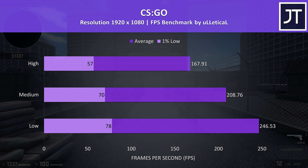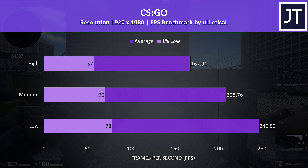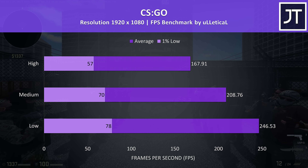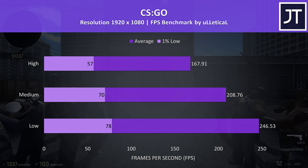CS:GO was tested using the Ulletical FPS benchmark, and like always high frame rates were coming out of this test. Even with all settings at maximum, over 160 FPS was possible. Rainbow Six Siege was tested with the built-in benchmark, and as a game I've found a benefit from Nvidia's new Turing architecture. Even with ultra settings, almost 120 FPS was possible in this test.